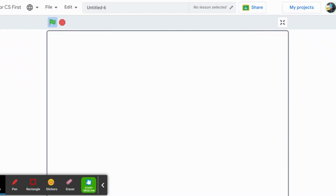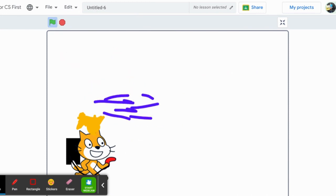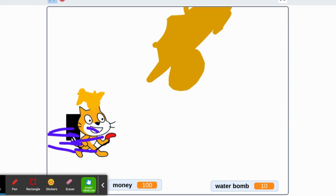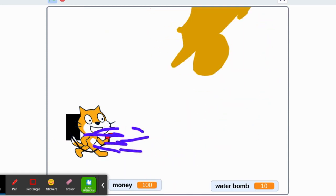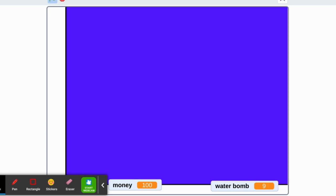So I made this game - it's a firefighting game, I haven't changed the name yet. You drive the fire truck around, basically, and put fires out. There are water bombs but they're not working correctly. It's staying out for 20 seconds.